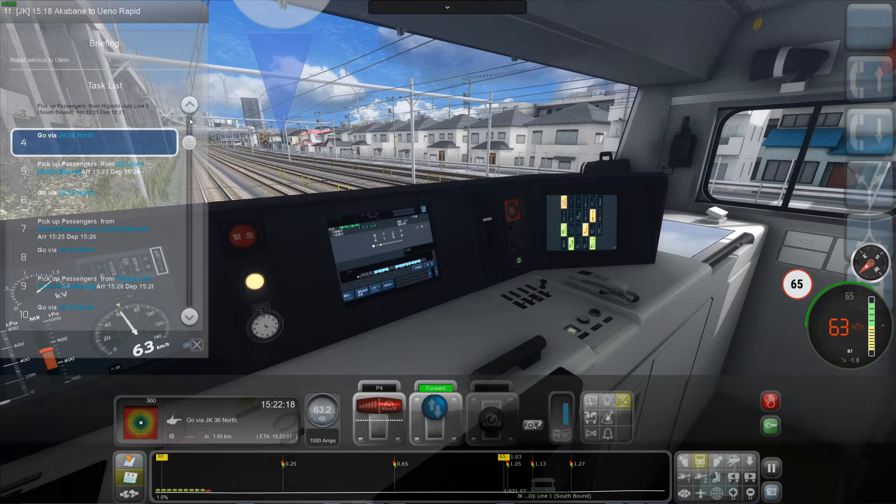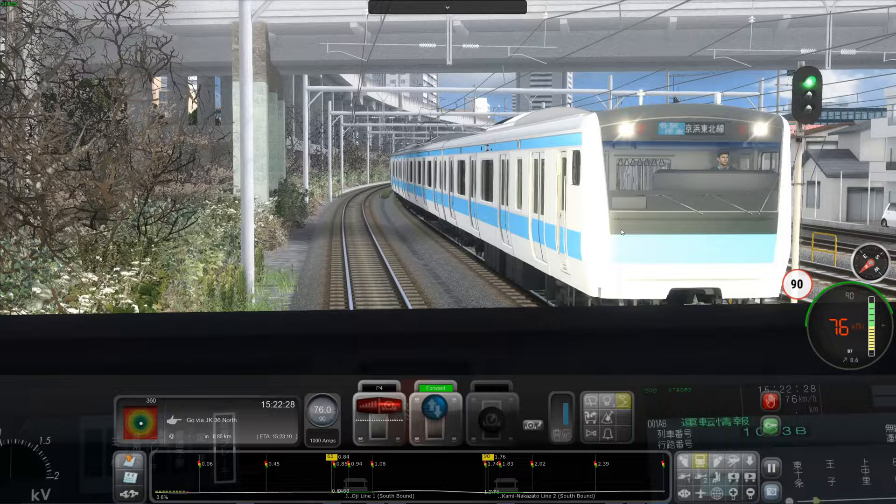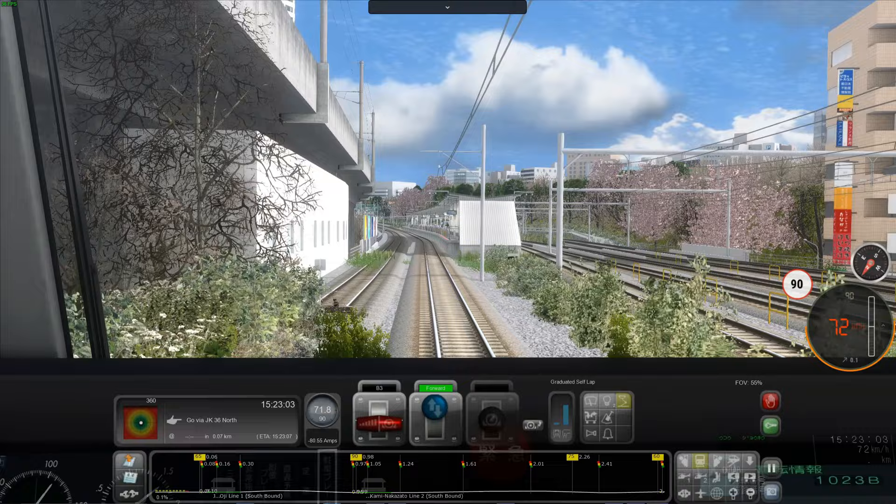This is meant to be a rapid line, and that just means we don't stop at all the stations. Oh, look at this train coming in the opposite direction — let's have a go at the horn. Not a very good horn — not a car horn — very, very quiet horn. 65 coming up, let's brake. Look at the cherry blossom! They've done a really good job of making this route feel Japanese.